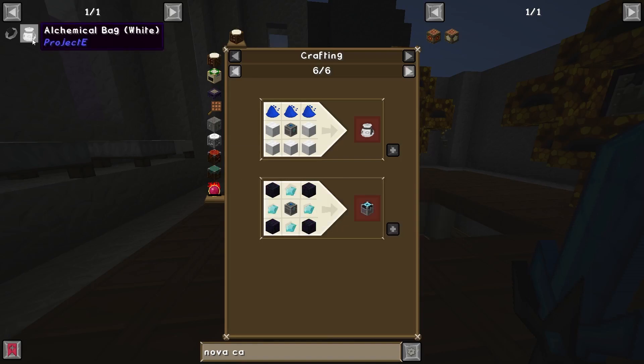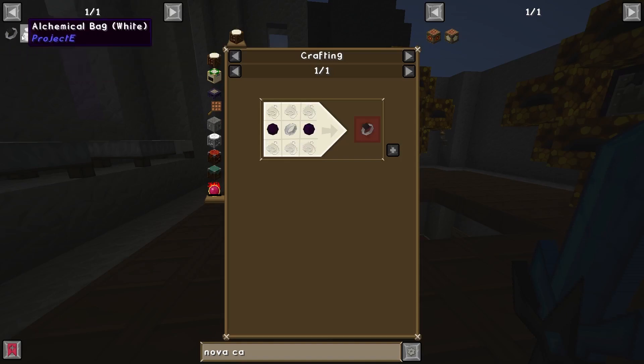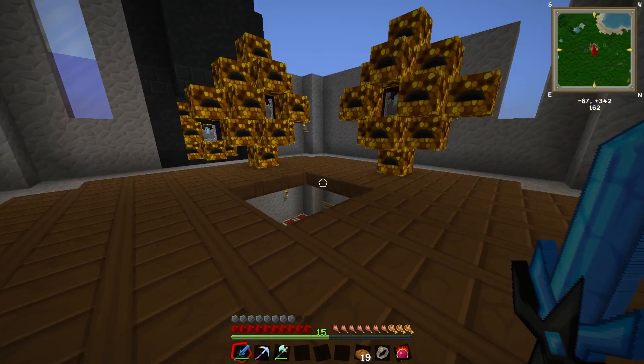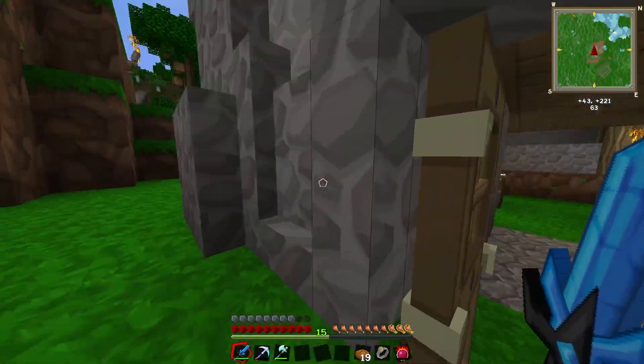An alchemical chest is one of the basic recipes for the condenser, so this is basically just a big chest with a couple of other properties, and we are going to be using that in a portable form — the alchemical bag. If we add the black hole band, it will allow us to collect a ton of stuff into the alchemical bag without actually having to pick items up by hand. I've collected a couple of different flower types so we can have some different colored wool, planning for at least four bags.